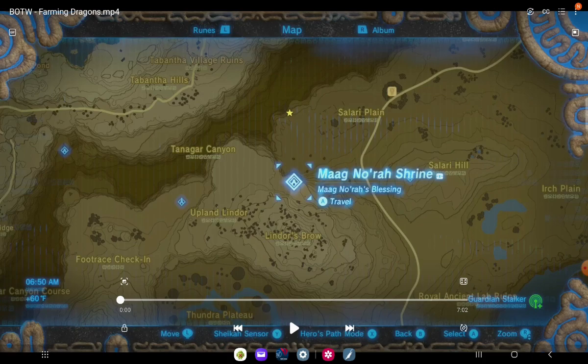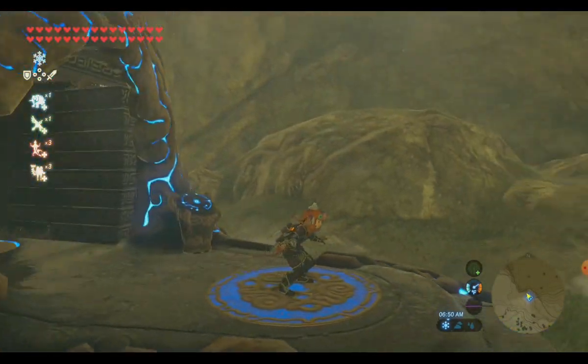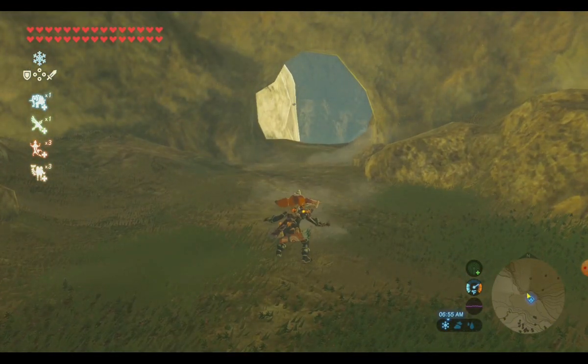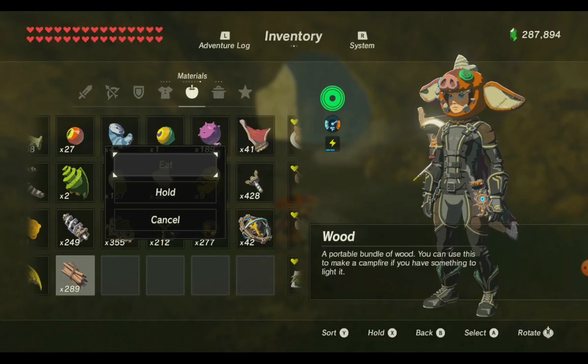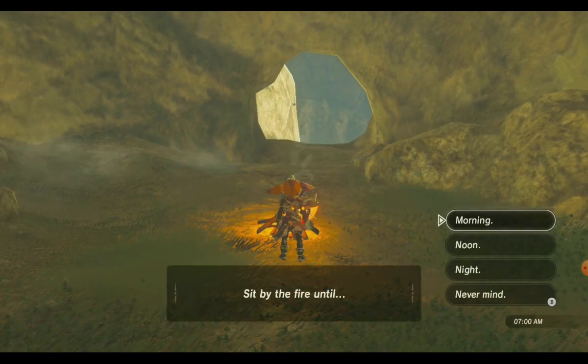So this one is how I get the dragon parts — it doesn't have to be horns; I'm just doing horns in this one. I'm going to start out at the Mag Nora shrine. There are many places you can do these dragons, but I find these to be the best ones for me. What will happen is the dragon will actually come in at the area above the Forgotten Temple and fly right through that valley area and get low enough that we can get an attack on.